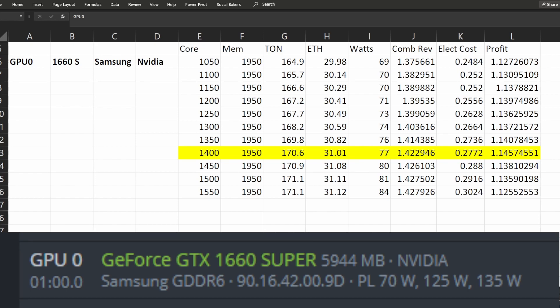I spent eight hours finding the most efficient overclockings for all my GPUs on dual mining Ethereum and TON. Just note the value of TON and Ethereum will fluctuate with the difficulty going up and down depending on how many miners are currently mining on it.